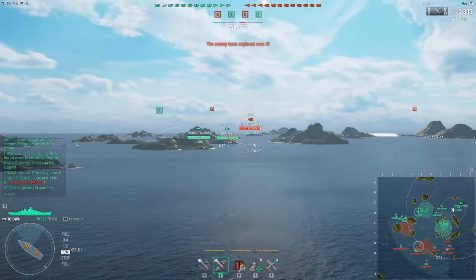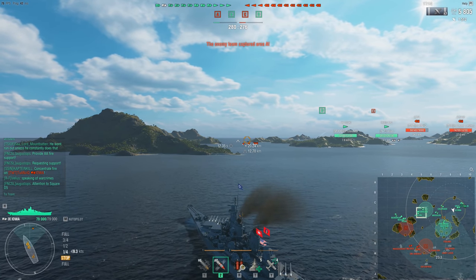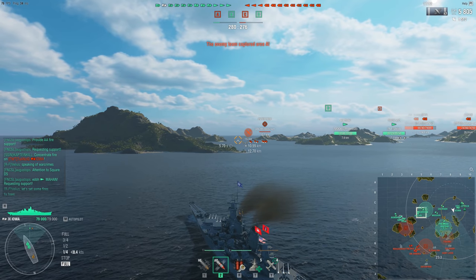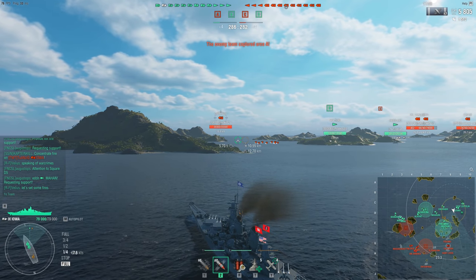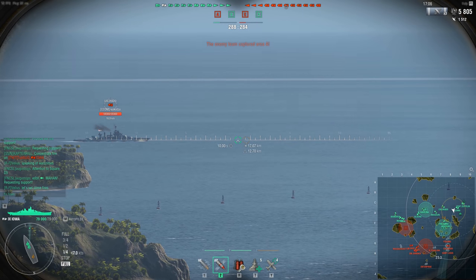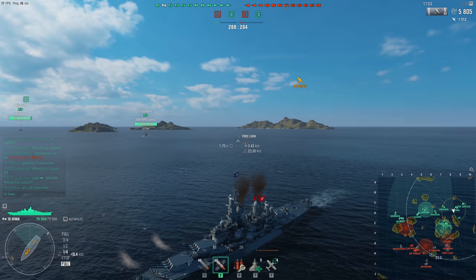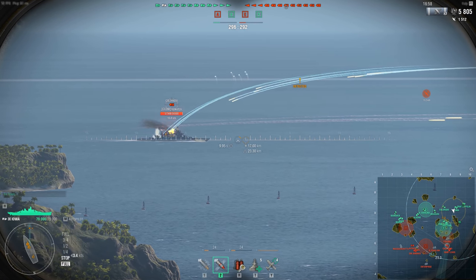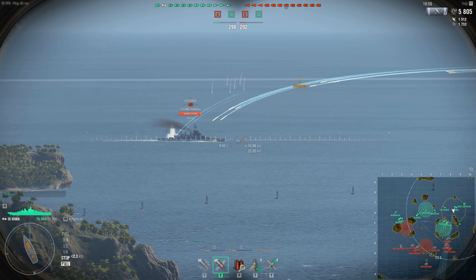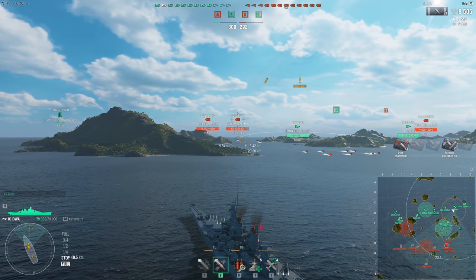American Battleships are one of the two oldest battleship lines in the game, the other being the Imperial Japanese Battleships. They have been in the game since the very beginning, all the way through to the game that we have today, and boy has it been a ride for them. American Battleships have undergone several changes since their introduction — lowering of their citadels, changing of their AA, and improvement of their heals, to name a couple.